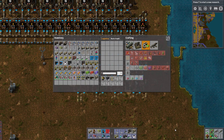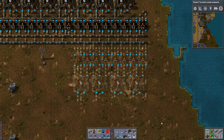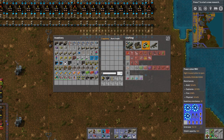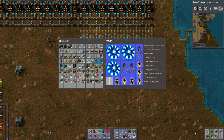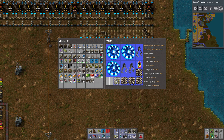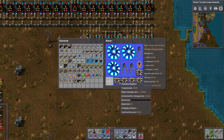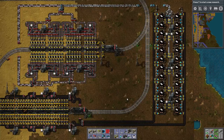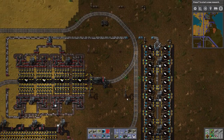Off camera I was running around the frontier killing some aliens that had gotten a little too close to my base. My robots were getting killed trying to fix things while there were swarms of enemies all around, so I took out the roboports. Okay, there we go.